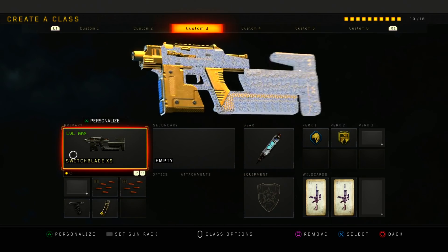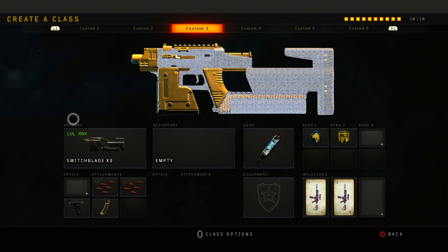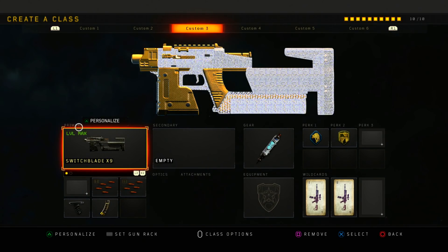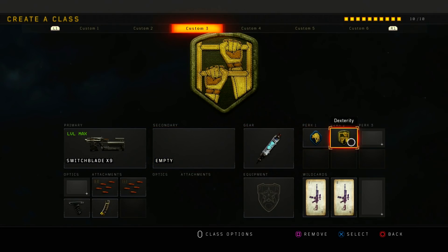Next is the Switchblade. I really like using it — it's a really fast firing gun. I pretty much aim by feel with it because I know how to counter the recoil. On the Switchblade I have Double Rapid Fire, Grip, Hyper Mag, Stimshot with Scavenger, and Dexterity.